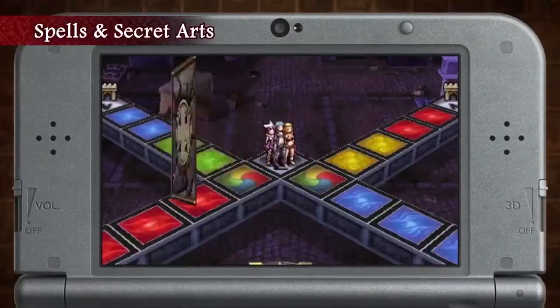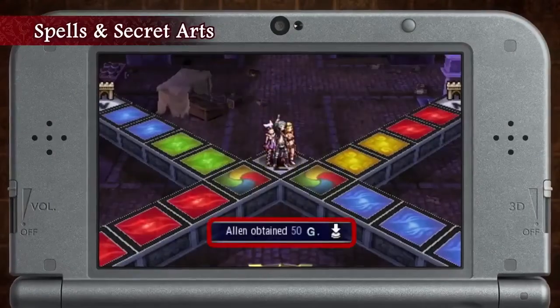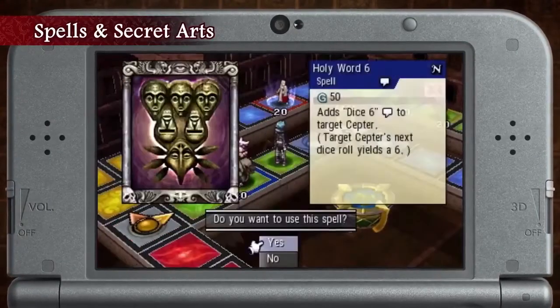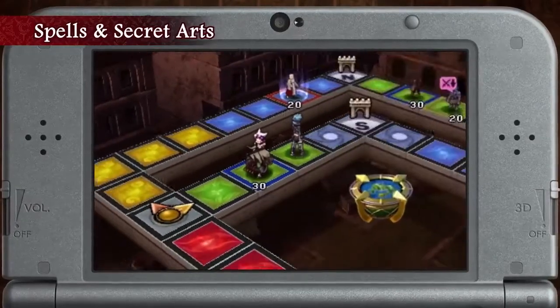Once you draw a card, you'll be able to play one spell card from your hand, or use the Secret Art of a creature you control. These have a number of different effects, such as damaging creatures on the map, changing your opponent's movement, and more.